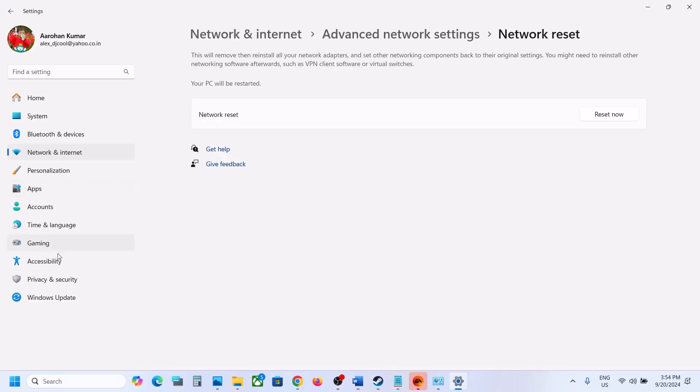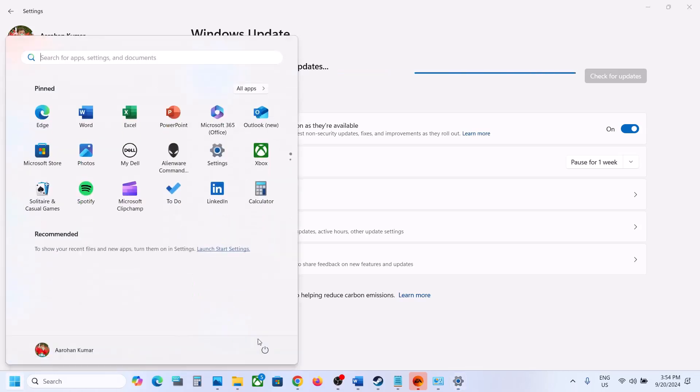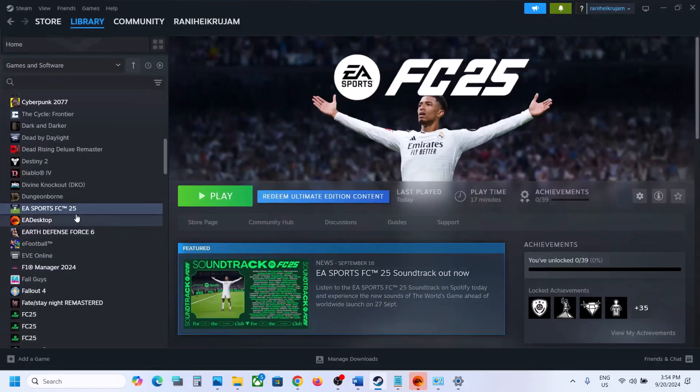The next step is to update Windows to the latest version. Go to Windows Update (or Update and Security), click Check for Updates, install all available updates, restart your computer, and then launch the game to check.